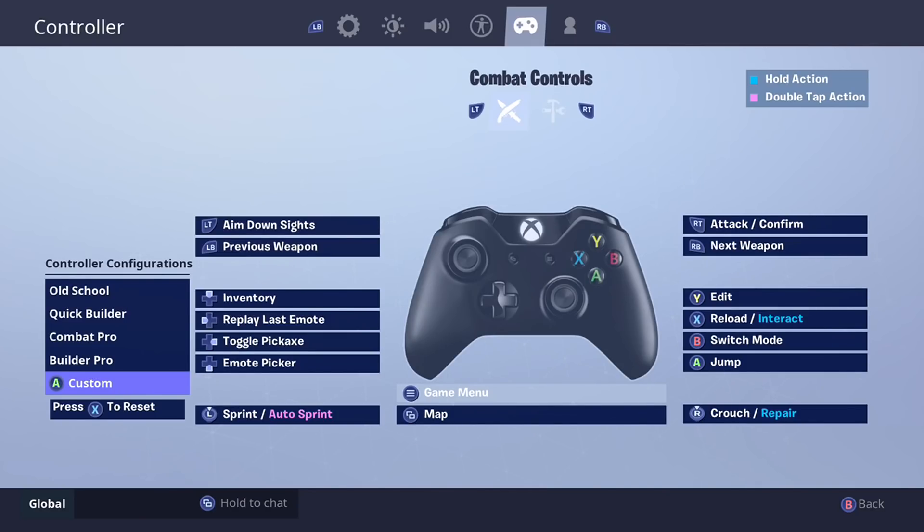So we're going to start off with the combat controls section of the custom bindings. The biggest change here is that the edit button is now bound to Y. This is the biggest reason why most people are looking forward to custom binding, because console now finally has instant editing. Unfortunately at the moment there's actually a bit of a flaw with this — right now you aren't allowed to change the button to confirm your edit, so even though I press Y to edit, I'll still have to press the B button to confirm the edit once I make it. It's not a huge deal, but when they hopefully give us the ability to change the confirm edit button I would also make that Y. I just like Y in general for edits compared to B, because it separates editing and pulling out your building menu, which if they're both bound to the same button can be really tough to deal with at times.